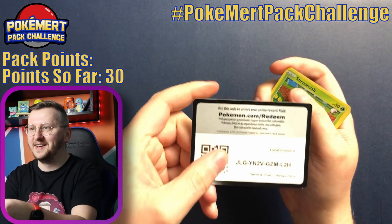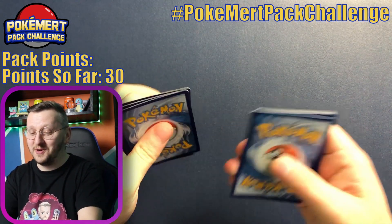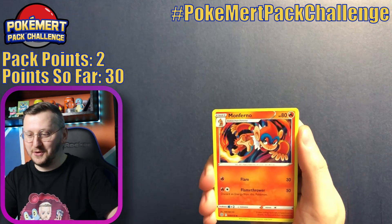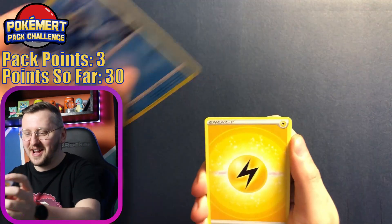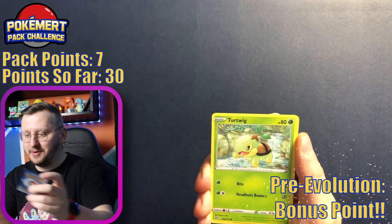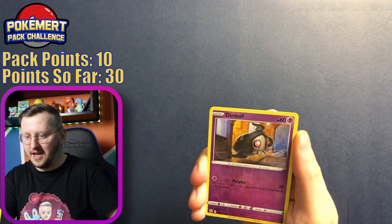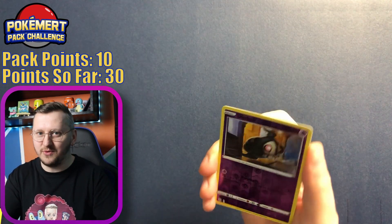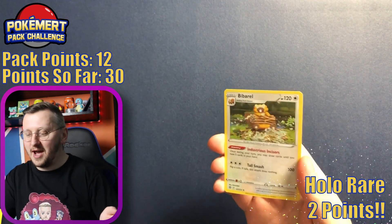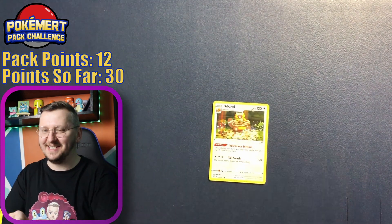OMG, here we go! I'm hoping that you guys will join, and I'm hoping that you're going to have a better pull than I do. Alright — we have Energy, Shroomish, Peeple, Jertwake, Snizzle, Clink, Dusko as our reverse holo, and Bibberail as our holo rare. We got a holo rare, guys! Yay! Got a point.